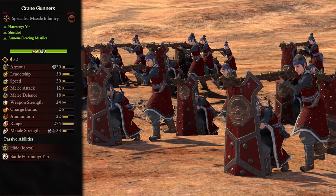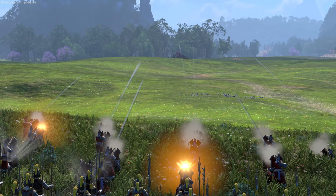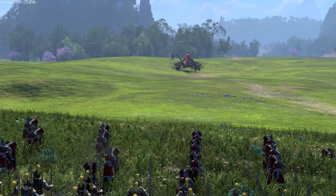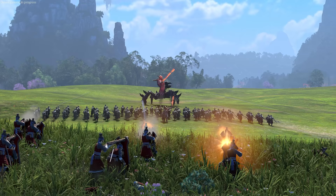The Crane Gunners are a tier 3 Yin unit, shielded, with armor-piercing missiles. These are basically the Cathay version of Warplock Jezzails - sniper units with exceptional range and armor-piercing missiles that break through shields with ease. They are god-awful melee fighters, but have good defense from range with their silver shields. Place them ahead of your melee lines at the start of battles and have them focus on high-value armored targets. Once lines clash, focus on anything in the air or far away. They aren't the fastest to reposition, so be careful when moving them to get good angles.